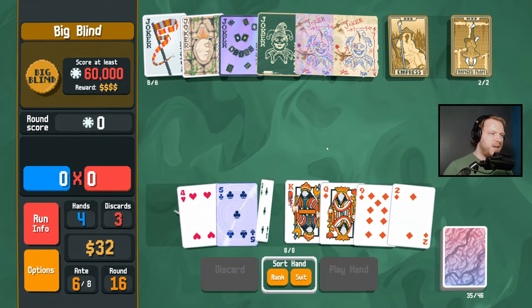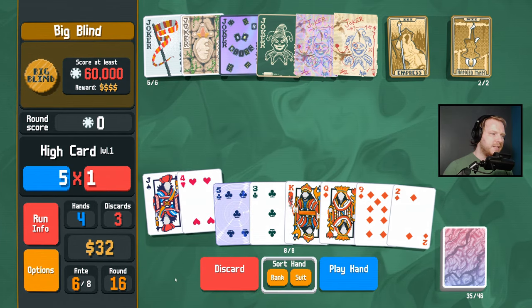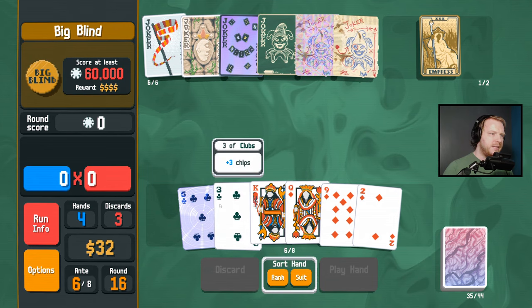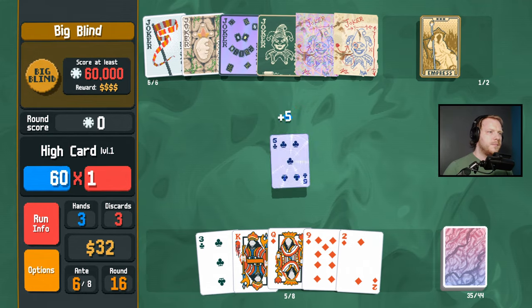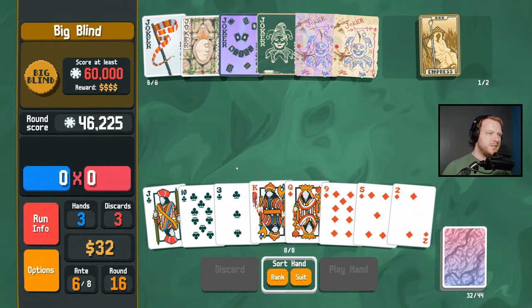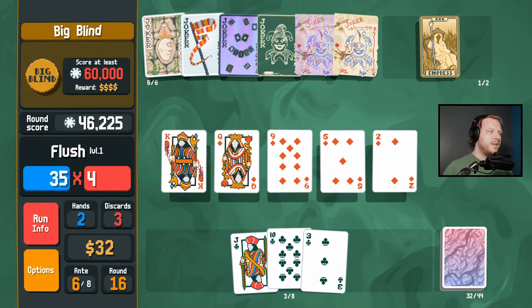I would like to find spades or hearts — there's a spade, there's a heart. Get disappeared. Let's just play high card five and see what happens. It's 46,000. Then we can move that over there for diamonds to get that rolling.